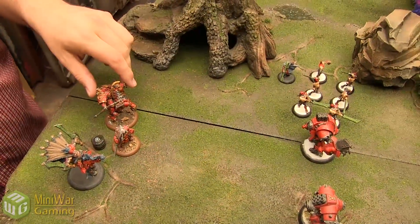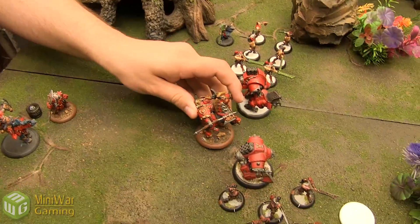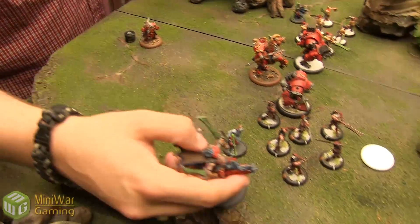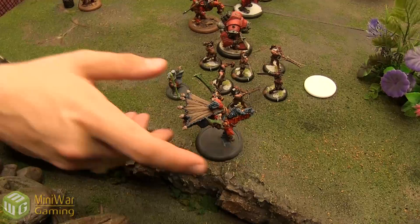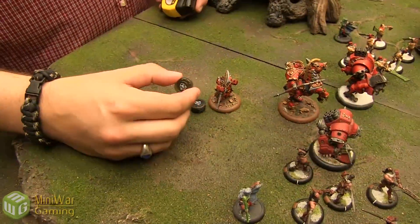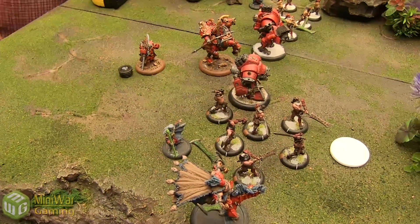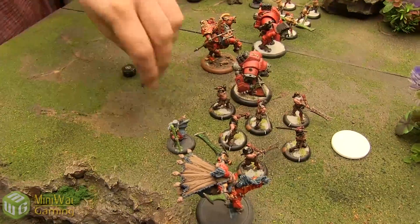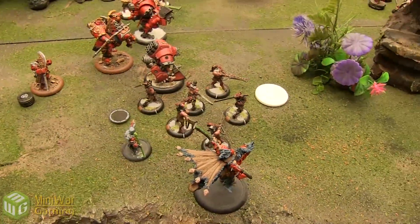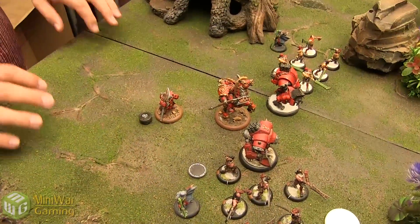The Dracoon runs and positions right there. Fenris runs over this way. Butcher advances and spends 2 to put Iron Flesh onto the Doom Reavers — giving them plus 2 armor and immunity to blast damage. That will be the end of Khador's Turn 1.